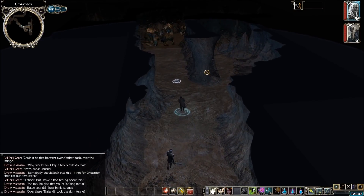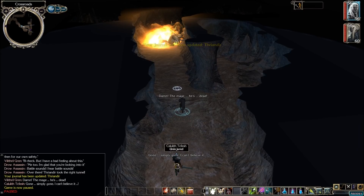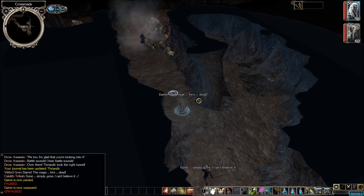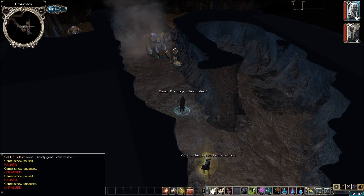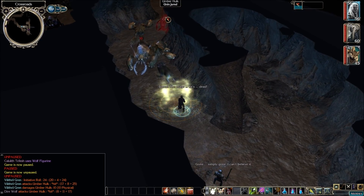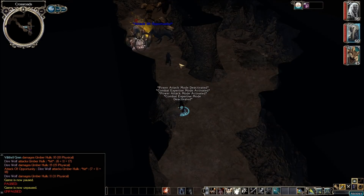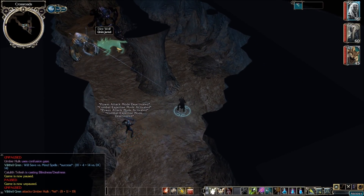We got some umber hulks up here. Something happened — did he just die or something? Let's get a fire bomb down there. Oh, that one's dead. Damn the mage — he's dead. Gone. Simply gone, I can't believe it. There's another umber hulk back there. Strike swiftly! He's getting ready to cast, let's back up a little bit. Our quarry lies just ahead. Shoot these guys up. We got the dire wolf up there — I wonder if we can get a sneak attack in.